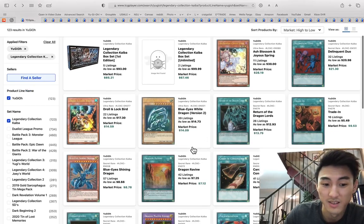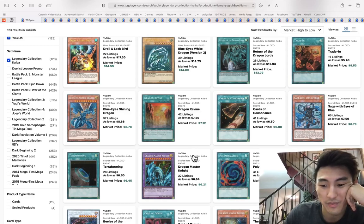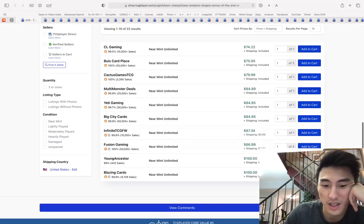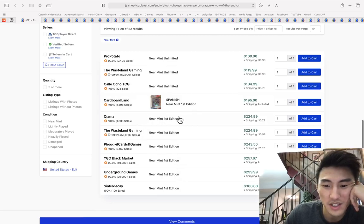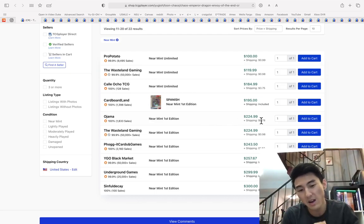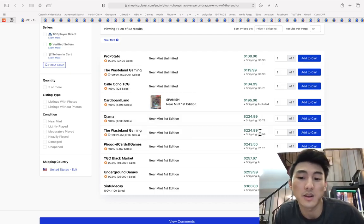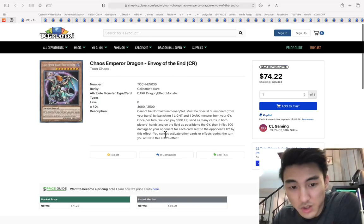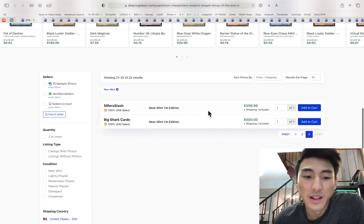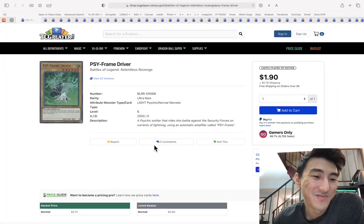I heard Dragon Master Knight is going up, but people need to calm down. Chaos Emperor Dragon first edition collector's rare is still at $225. Based on the other buyouts of first ed stuff, I think this is actually still a good pickup at $225 — then it just kind of shoots up and I'm holding the line at the top.